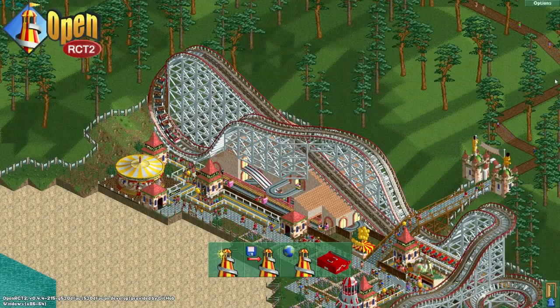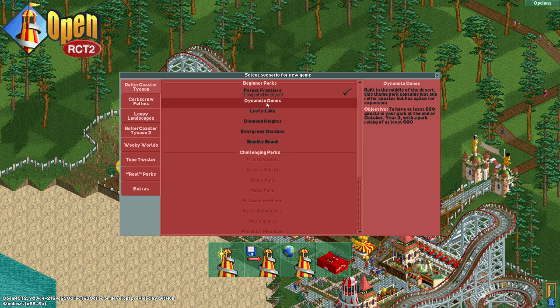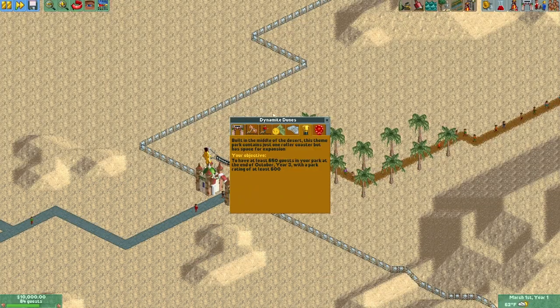Hello, and welcome back to another Roller Coaster Tycoon 1 playthrough video. Today, next up in our list of beginner parks, we have Dynamite Dunes, where the objective is to have 650 guests in the park by the end of year 3, with a park rating of 600.